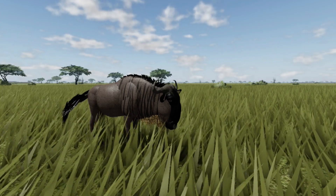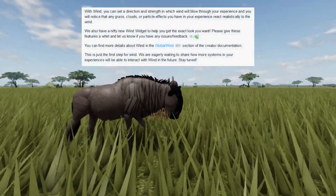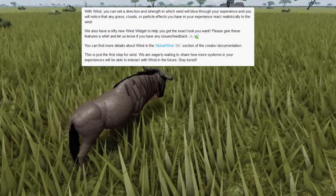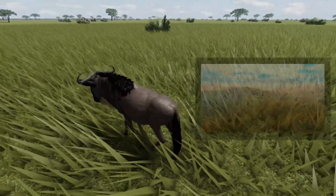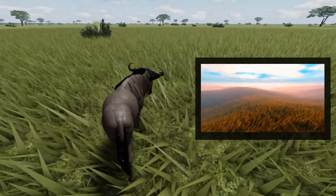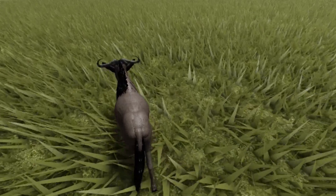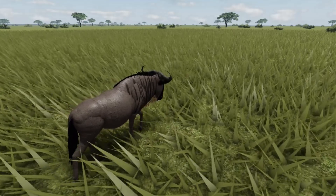Hi and welcome to a quick update for Wild Savannah. There is a new wind effect for grass that has been added by Roblox. Ludi has already put this into the game, which is why you will now see the grass moving like it is here.